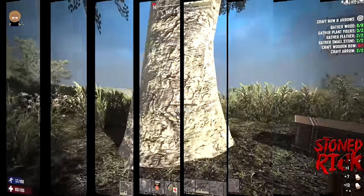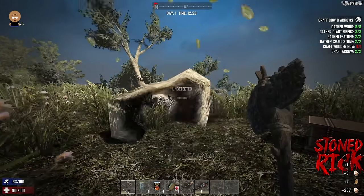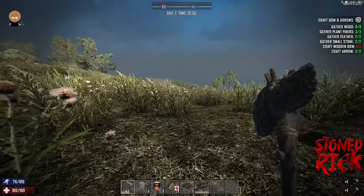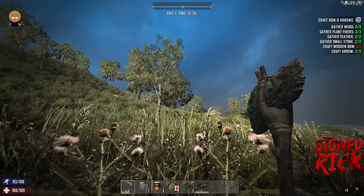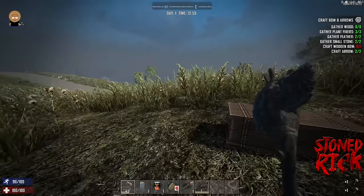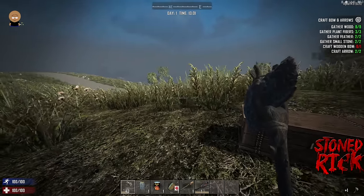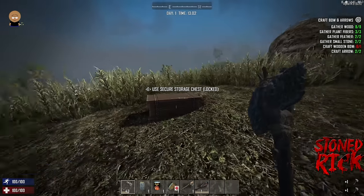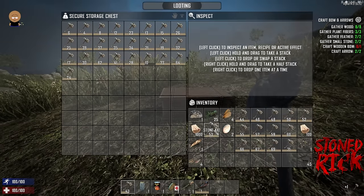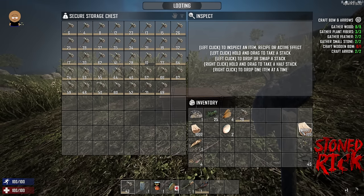Just to let you know — see that last hit showing 207? You get a bonus hit for finishing a job. Rather than getting half a tree multiple times, if you actually get the full tree down you'll get the full amount. A 1000-health tree gives you 600 wood and the bonus was 207, so it's always worth finishing the job.